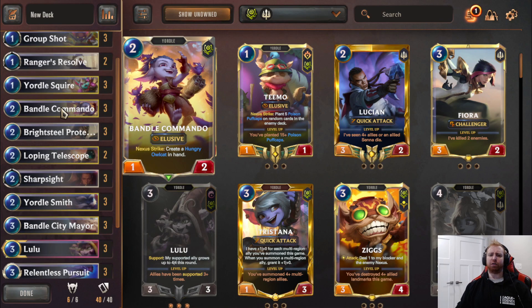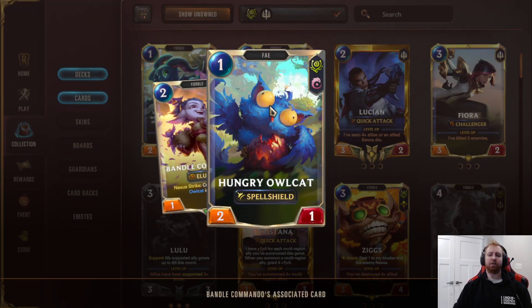Battle Commando is good — elusive damage and gives you a Hungry Alcat each time he attacks. This is good discounted off Battle City Mayor, along with making your field cheap and wide.